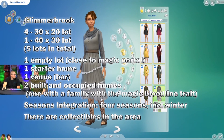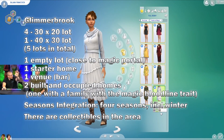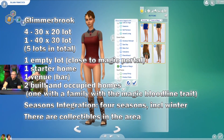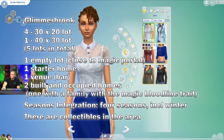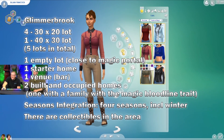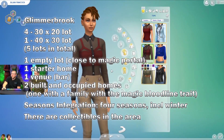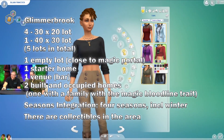Along with the gameplay information, we also got some information about the worlds: Glimmerbrook and Realm of Magic. For Glimmerbrook, there are five lots in total, which we already knew. Four are 30 by 20 and one is 40 by 30. We have one empty lot close to the magic portal, one starter home, one venue which is a bar, and two built and occupied homes — one with a family with the magic bloodline trait.